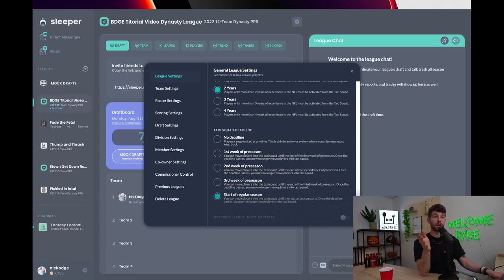Going back to why we expand rosters before the rookie draft: we expand by four spots so people can draft players they want to put on their taxi squad. After the draft, they can cut guys from the previous year's taxi squad — like an Anthony Schwartz type you no longer believe in — and put new rookies on. Then put the roster size back down to 28 from 32 and let people make their decisions accordingly.